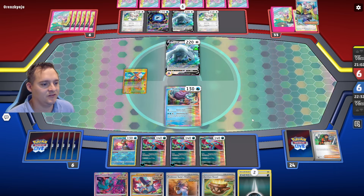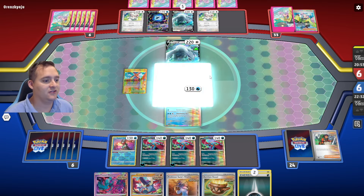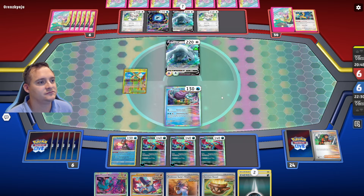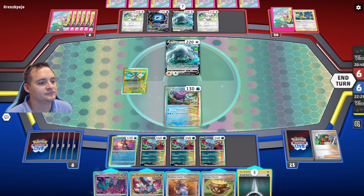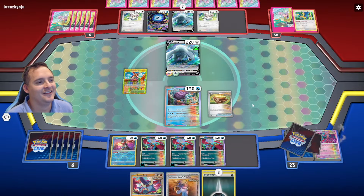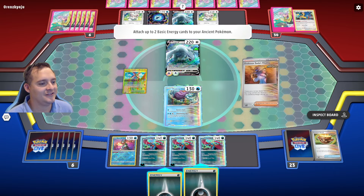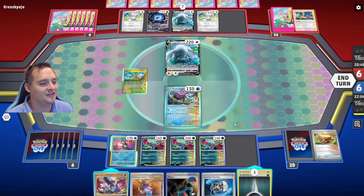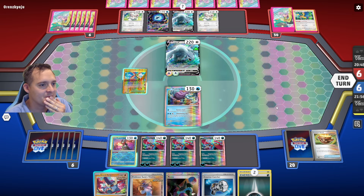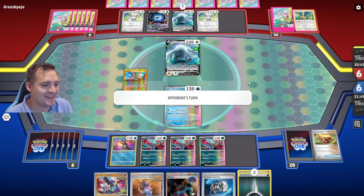They get another Minccino and use Iono — that's okay, it might get us into something better. We can use Conceal Cards, Sada, Earthen Vessel away another Flutter Mane. Another Read the Wind. I think what they really want us to do is take a knockout so they can put down two Archeops — but we're not going to do that just yet. There's no reason to take a KO; I really want them to KO Walking Wake.